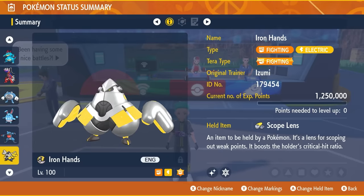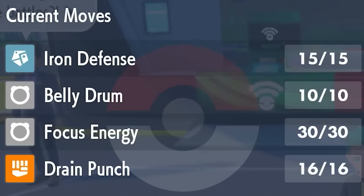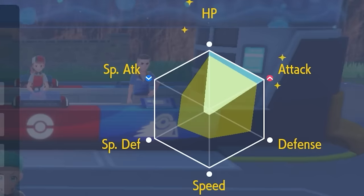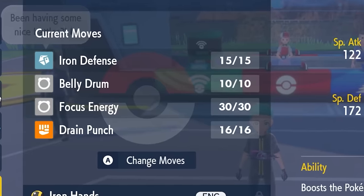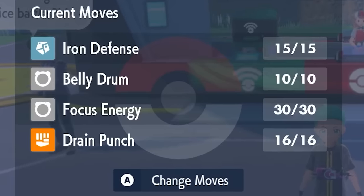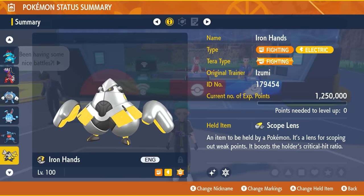Finally, Iron Hands — a build many players already have, and it's done well against previous 7 Star Terror Raid Pokémon. Fighting Terror type, Scope Lens as the held item, and the moveset of Iron Defense, Belly Drum, Focus Energy, and Drain Punch. EVs are 252 in HP and Attack with Adamant. The basic sequence is Belly Drum turn one, Focus Energy turn two, then Drain Punches. Depending on how the raid goes, you may open with Iron Defense first, then Belly Drum and Focus Energy. Iron Hands is a solid, accessible option.